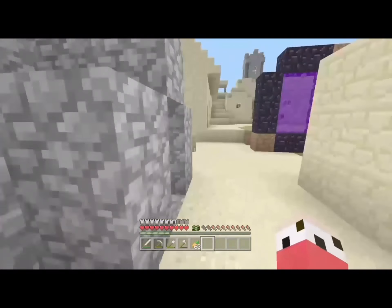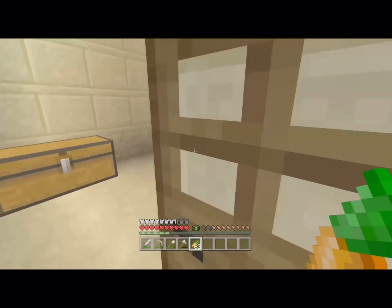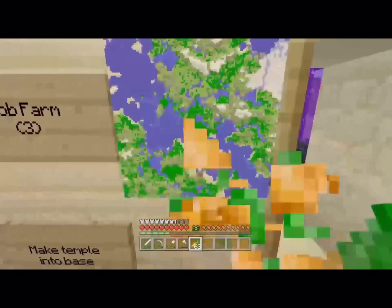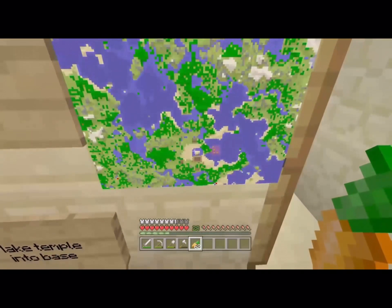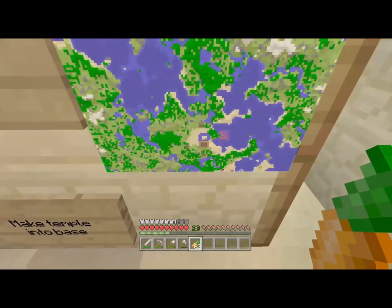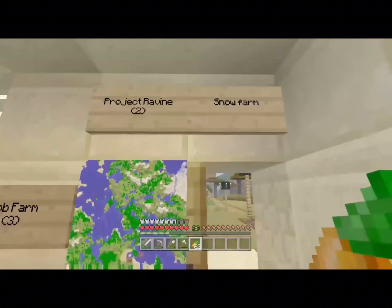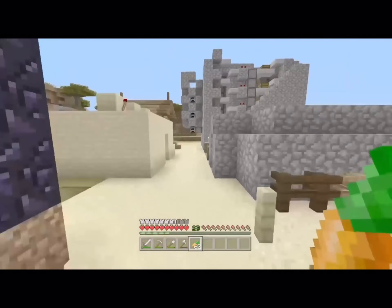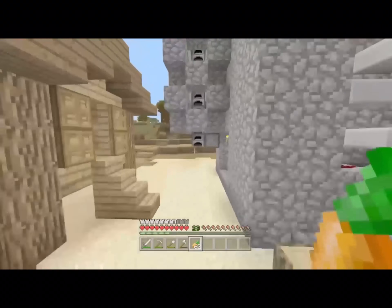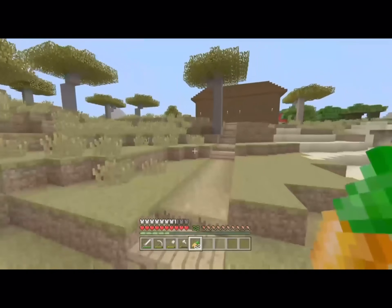I'll show you the map of where that super long tunnel goes. If we go in here and turn this map around, you can see — that's where I am right now. Me and my friend dug a tunnel all the way up there to that snow biome. Hopefully that's going to be very useful, and I'm going to be making an ice boat road for it.